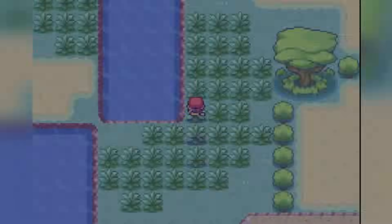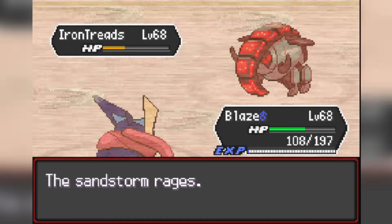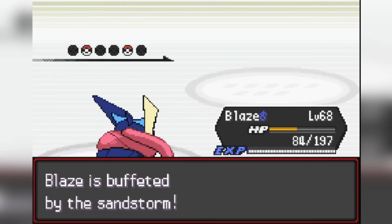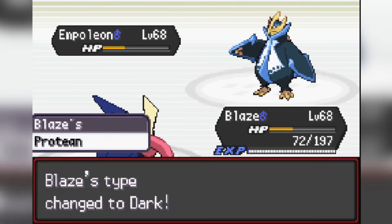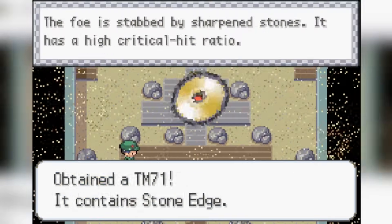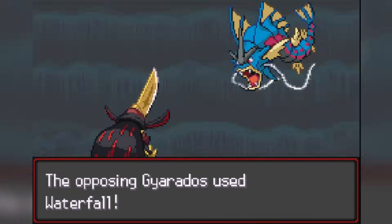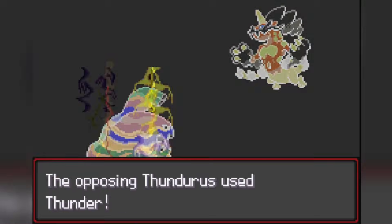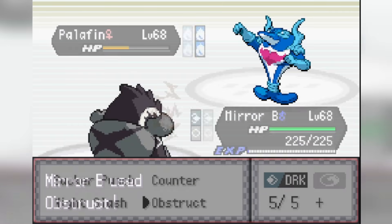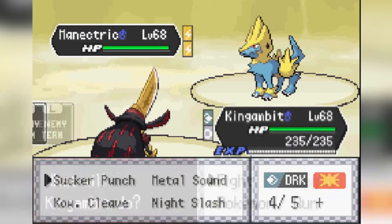We're forced to rematch the first three gym leaders. Against Brock, Greninja is absolutely broken — I think it was even banned in Gen 7 OU. Against Misty again, no problem at all — I go down to my last Pokemon but Obstagoon just cooks everything. Against Lieutenant Surge we beat him down as well with nothing to really worry about.